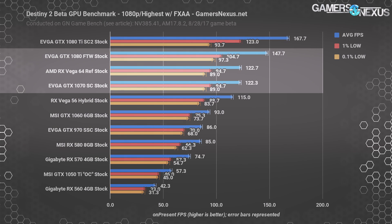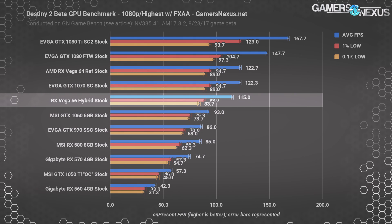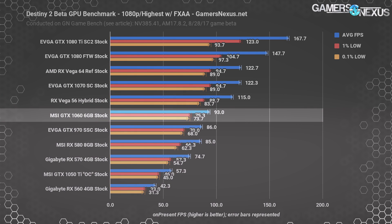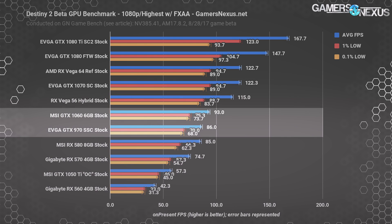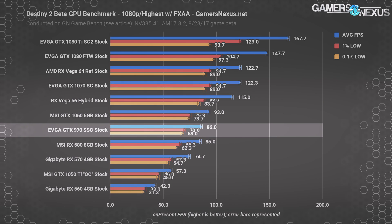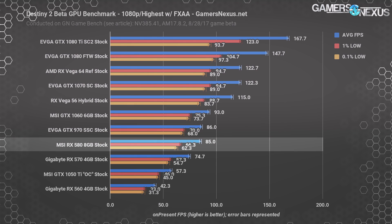AMD's driver situation may yet mature for this game, so we can only speak to beta results with 17.8.2 drivers — we'll revisit closer to launch. As of now, Vega 64 ties the 1070, and the Vega 56 hybrid mod isn't far behind at about a 6% deficit to the Vega 64 reference. The MSI GTX 1060 6GB operated at 93 FPS average, ahead of the 970 SSC and a fair bit behind the 1070. The RX 580 performs similarly to the GTX 970, meaning overclocked RX 480 owners can expect comparable results, just a bit behind at stock clocks.